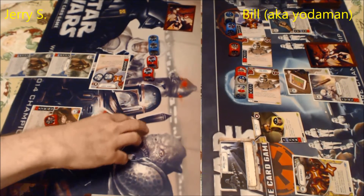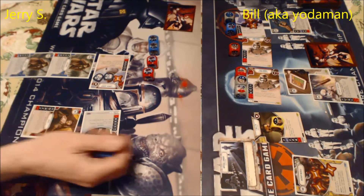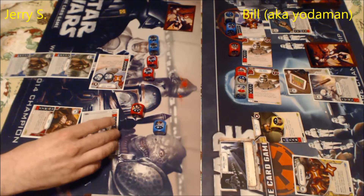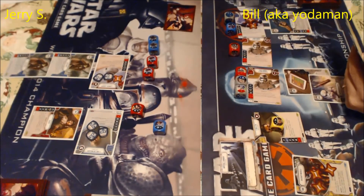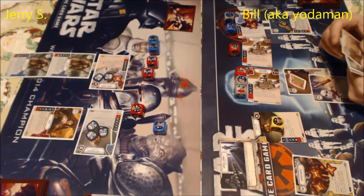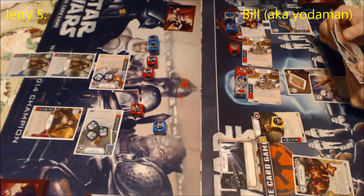You get two resources to start the game, and at the end of each round during upkeep, each player gets two resources and readies all their characters — turning them face-forward instead of sideways. Jerry just rolled in Luke Skywalker with the Scout dice. You can see some symbols on the dice: things that look like stormtrooper helmets are shields; something that looks like an explosion is disrupt, which removes your opponent's resources; and little yellow tokens represent gaining resources.